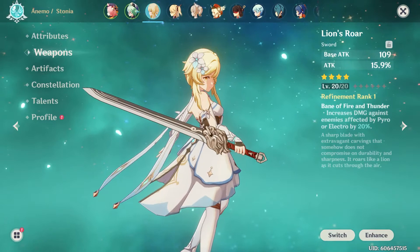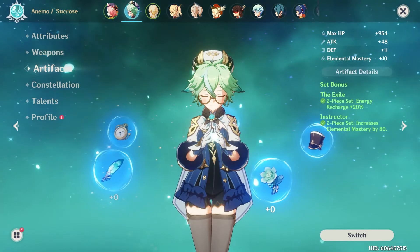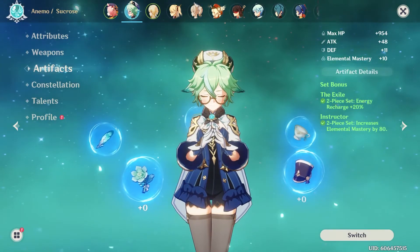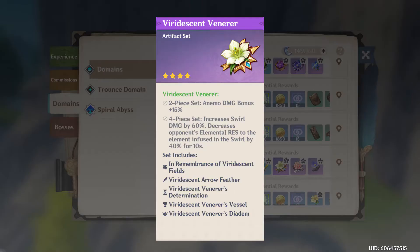As far as artifacts for these support builds, there are several options. Both Sucrose and Traveler will use similar artifacts. The Exile set for increased energy recharge and the Instructor set for increased elemental mastery are both great options. The best set, arguably, is the Viridescent Venerer. This set increases Anemo damage by 15% and swirl damage by 60%, and decreases elemental resistance to the element infused in the swirl by an additional 40% for 10 seconds — a huge bonus that can really make the other members of your team shine. This is the true definition of a support DPS artifact set.